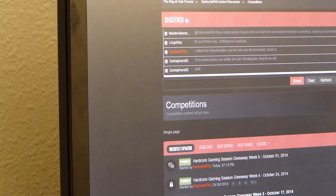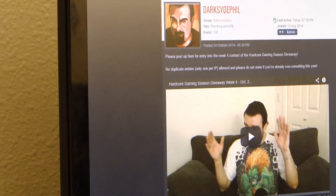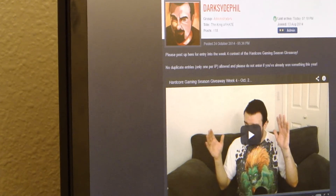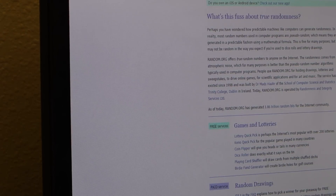All right, so I'm going to go into the thread for the week 4 giveaway. It looks like there were 208 entries. I'll click on that. Of course, my first post here was not the entry post — that was my post of the contest. So what we're going to do now is go to a website called random.org. We're going to draw a random number between 2 and 208 because my first post was invalid. The winner is...